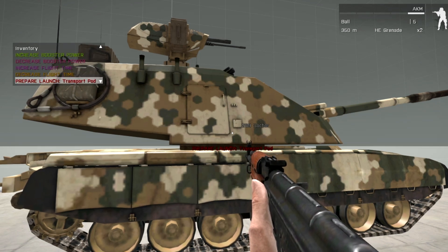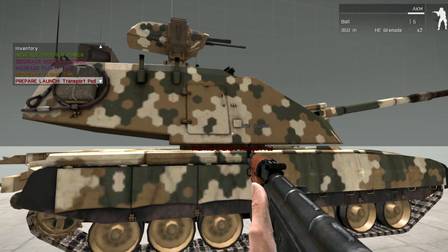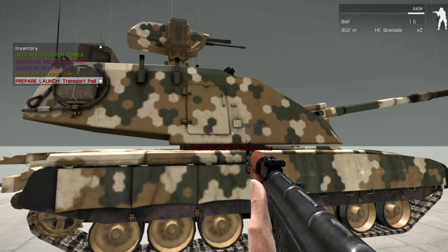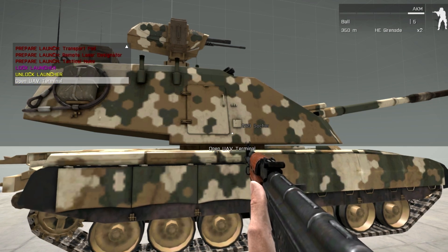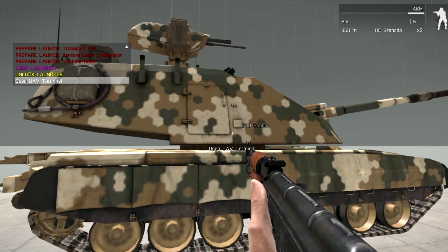You can see a few options here: increase and decrease boost power, increase and decrease flight time, three launch options, and the ability to lock and unlock the launcher.